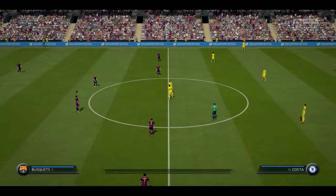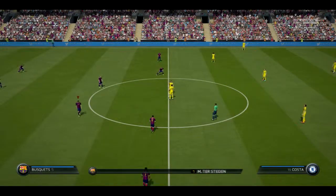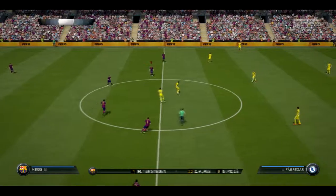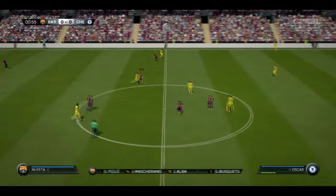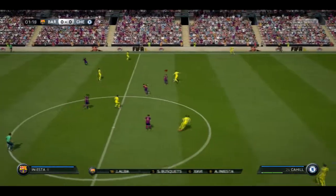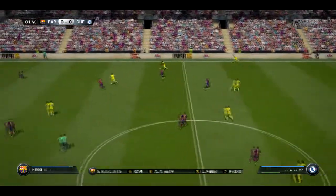Welcome to EA Sports live coverage of this friendly. Barcelona's lineup here: Marc-Andre ter Stegen starts in goal. Dani Alves starts with Jordi Alba as the fullbacks. Xavi starts with Iniesta in the middle. Lionel Messi is the main striker today.